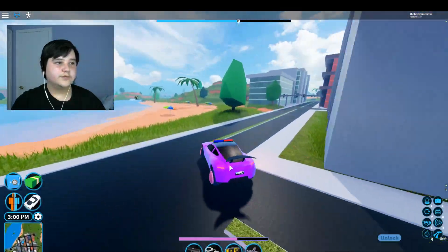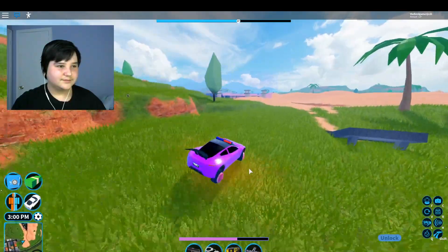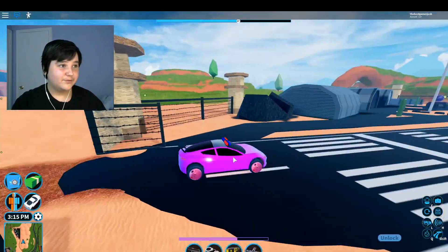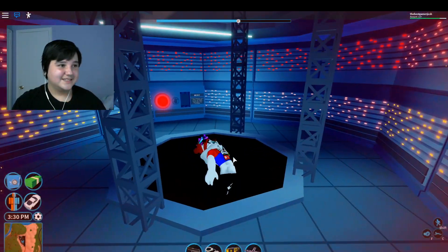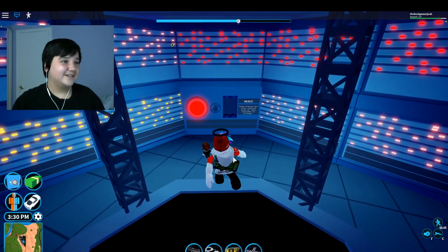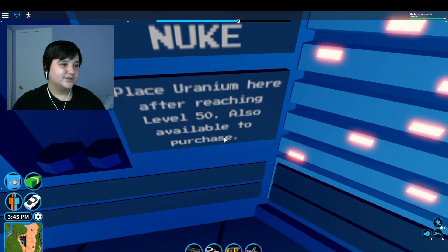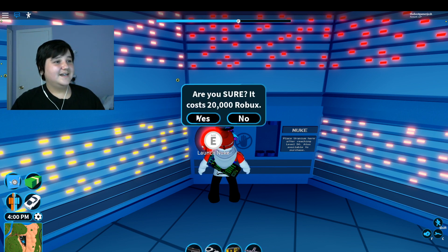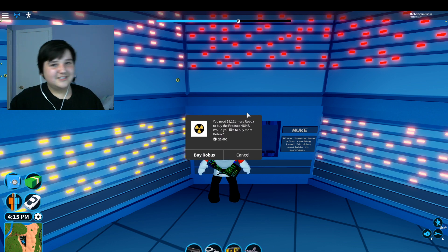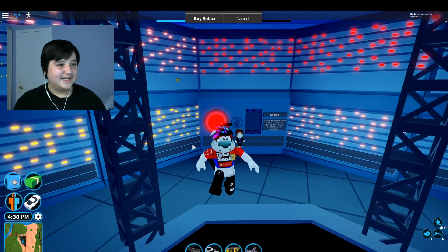Before we go to the piggy rims, let me show you how to launch the rocket. If you're not at level 50, it literally says 'Place uranium here after reaching level 50, also available to purchase.' And yes — it costs 20,000 Robux, so you'll need your mom's credit card. You need level 50 on the police team to use it.